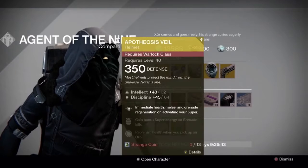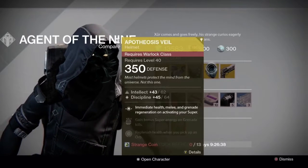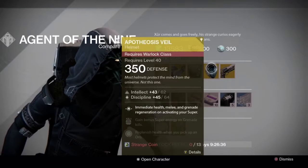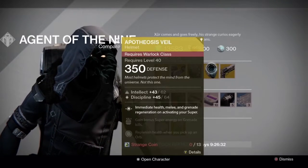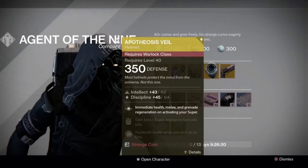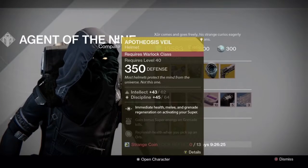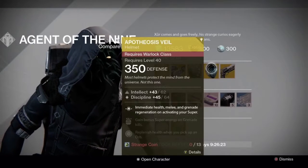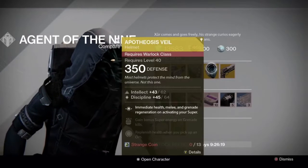For my main I might actually pick this one up - Apotheosis Veil, 350 defense, intellect 43 out of 62, discipline 45 out of 64. Abilities: immediate health, melee and grenade regeneration on activating your super, gain super energy on grenade kills, replenish health when you pick up an orb, for 13 strange coins.